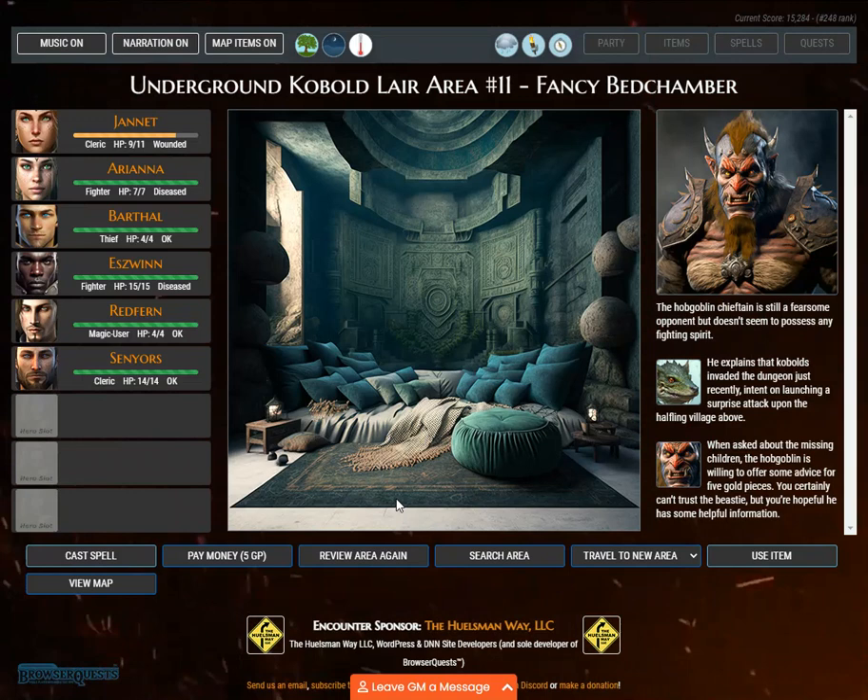The hobgoblin chieftain is still a fearsome opponent but does not seem to possess any fighting spirit. He explains that kobolds invaded the dungeon just recently, intent on launching a surprise attack upon the halfling village above. When asked about the missing children, the hobgoblin is willing to offer some advice for 5 gold pieces. You certainly can't trust the beastie, but you're hopeful he has some helpful information.